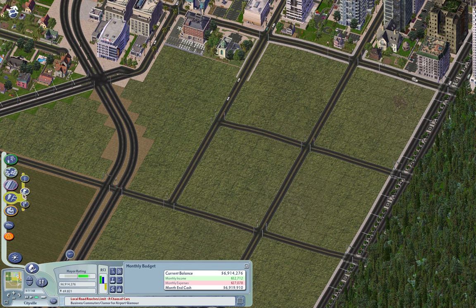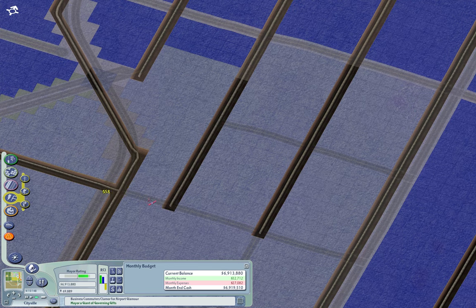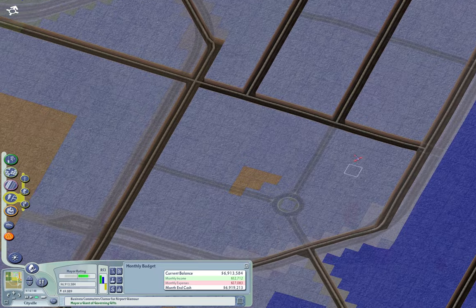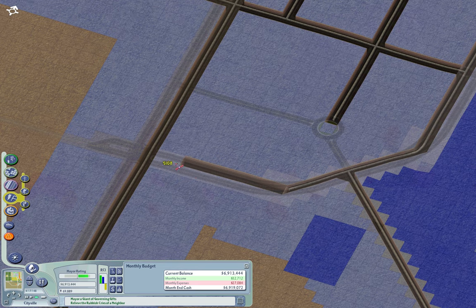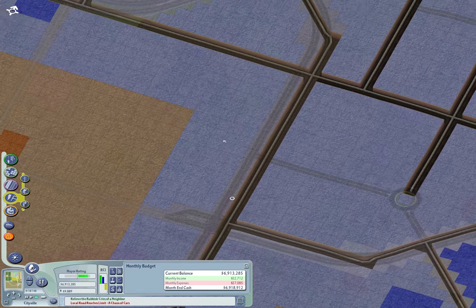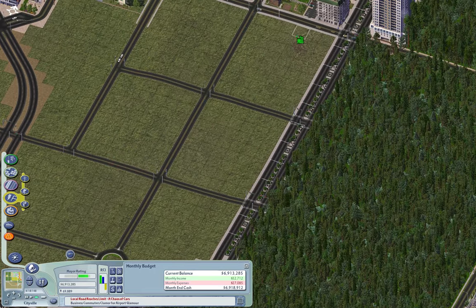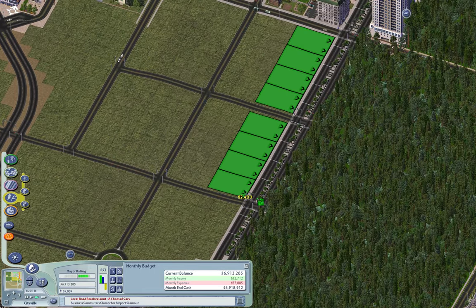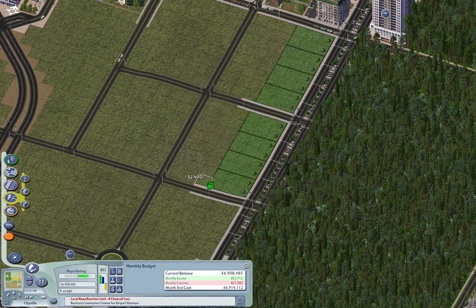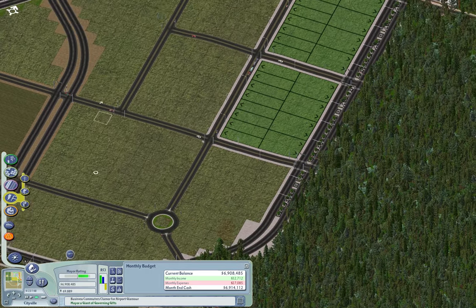Next I need the water. This is a quick thing — just for completeness. Now I need some residential, which I'll put against the forest here. I'll make it commercial down through here.